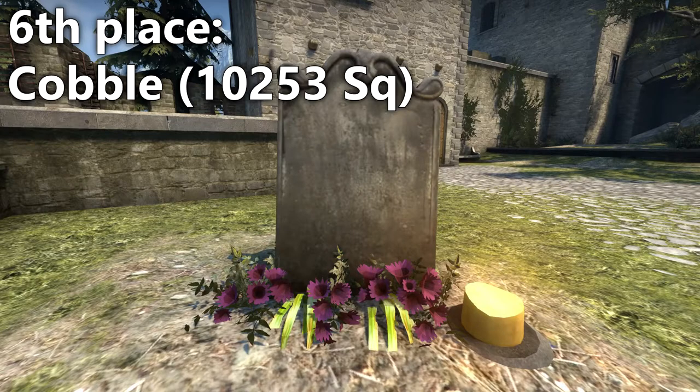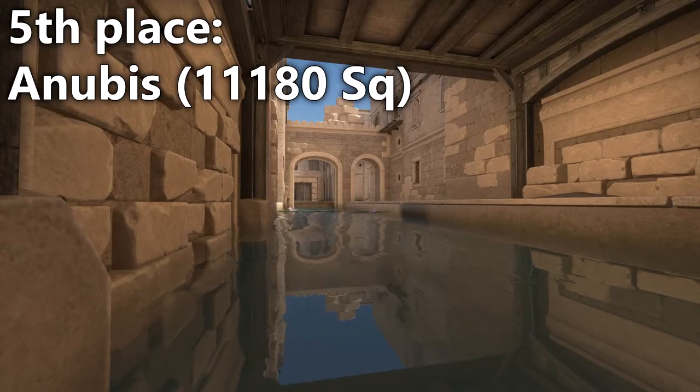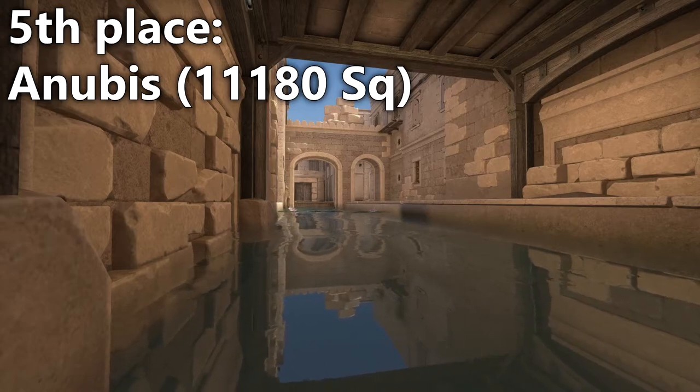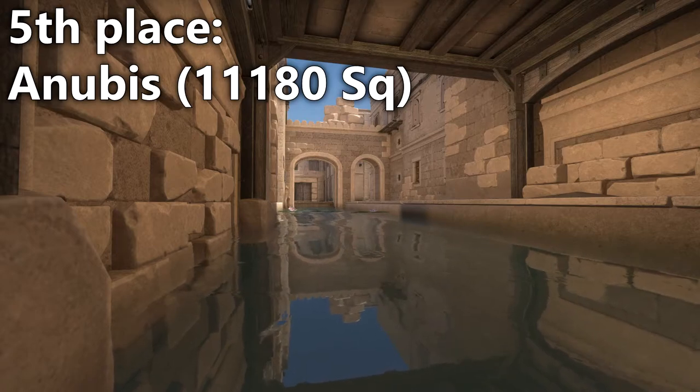After those we have Cobble. Cobble used to be the second biggest map in the game when I made that initial post, but after the Halloween rework it has been downgraded to middle of the pack. Then Anubis — and yes, Anubis is bigger than the reworked Cobble. I've only played Anubis once and it honestly felt a lot bigger to me than it apparently is. I guess that's just because of how complex the map looks more than anything.